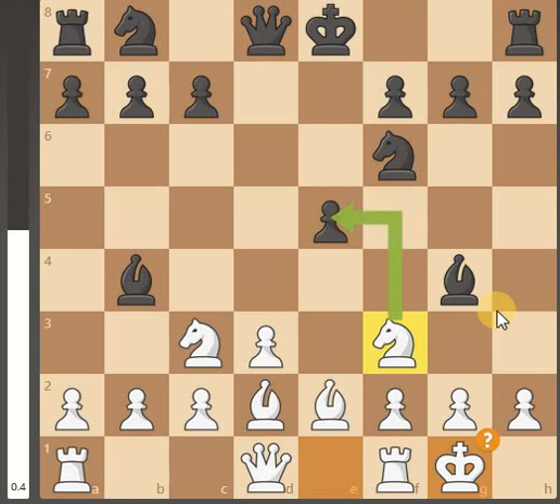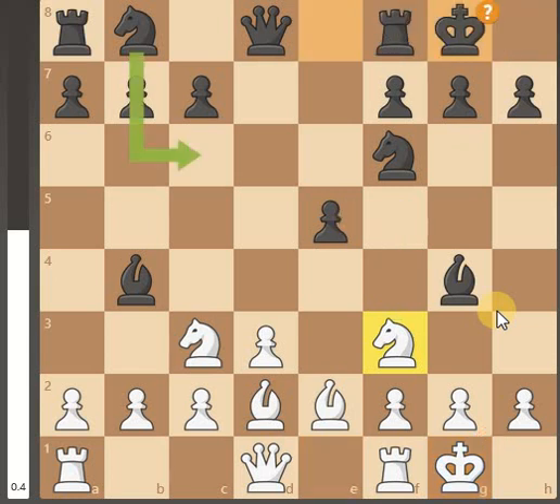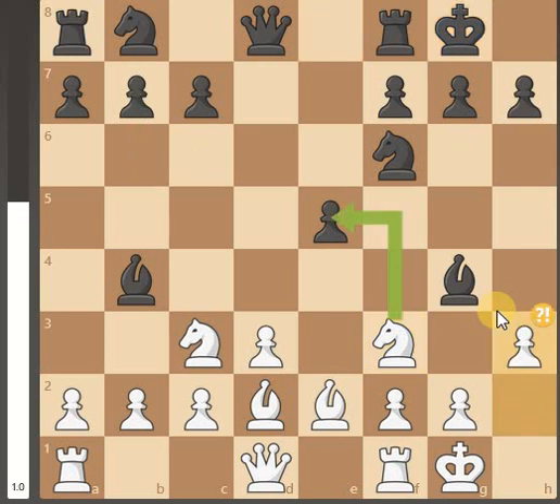Feeling fairly comfortable that we've got king safety. We've developed our minor pieces as best possible. They've castled. We're attacking a higher piece with a lesser piece, just getting rid of the bishop. The engine says it's a blunderous position because it still wants to take this pawn, but I'm saying let's get rid of the pieces that are threatening my king area more so than attacking a pawn.